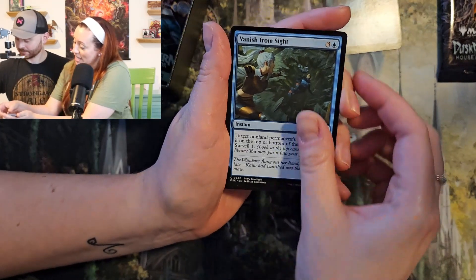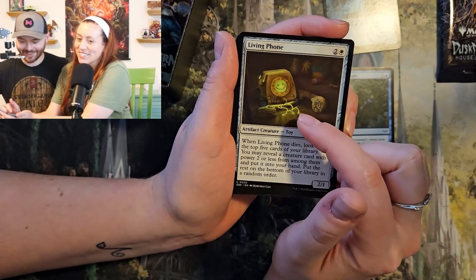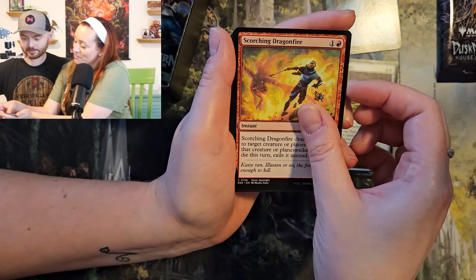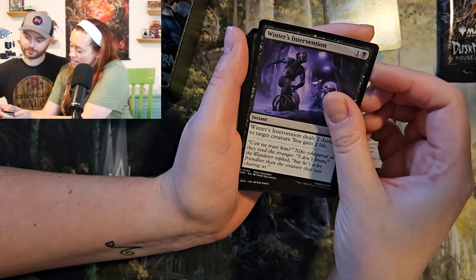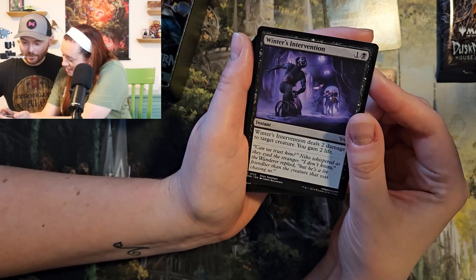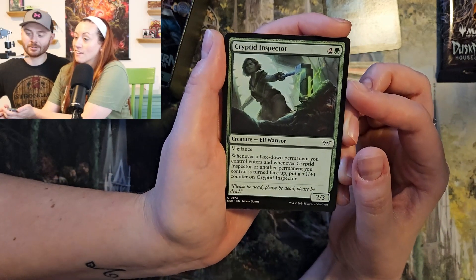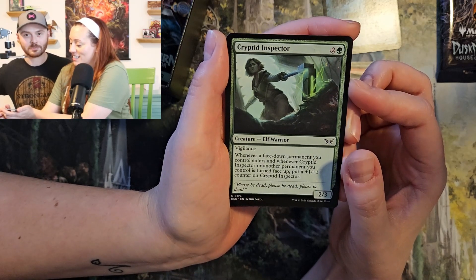Vanish from Sight. Living Phone. Look at that creepy phone. I love it. Scorching Dragonfire. Winter's Intervention. Is that one of your clown guys? I think it is. He's in a bear trap. I played a lot of Trapper in Dead by Daylight. I know he's not great, but I love him. I've played him since beta.